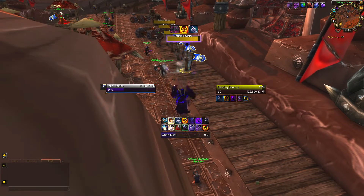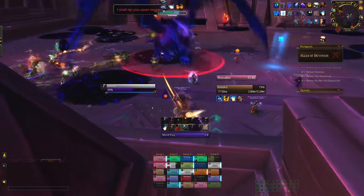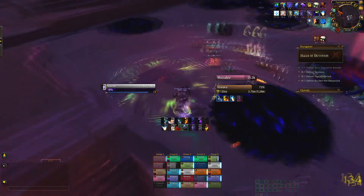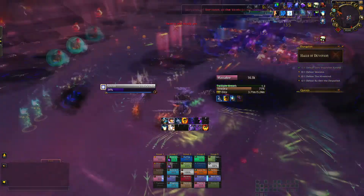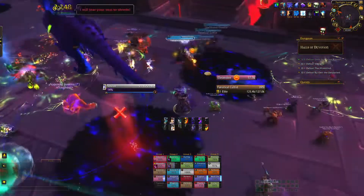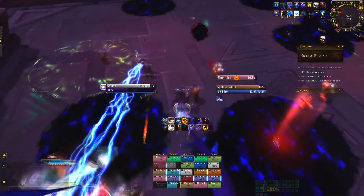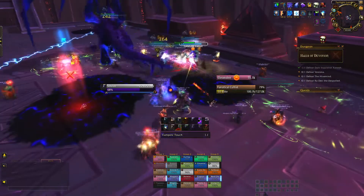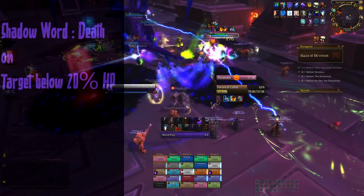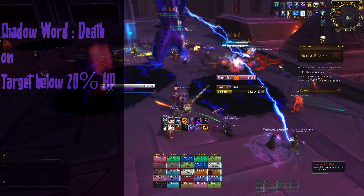For single target damage, don't forget to use your cooldowns: Shadow Fiend or Mind Bender, and Power Infusion. When Void Form ends, return to your basic rotation — applying DoTs, casting Mind Blast on every cooldown, filling gaps with Mind Flay, and spending excess Insanity on Devouring Plague. While your main target is below 20% health, you will also use Shadow Word: Death.